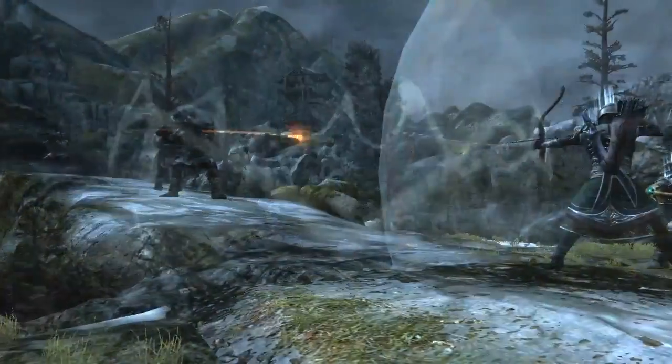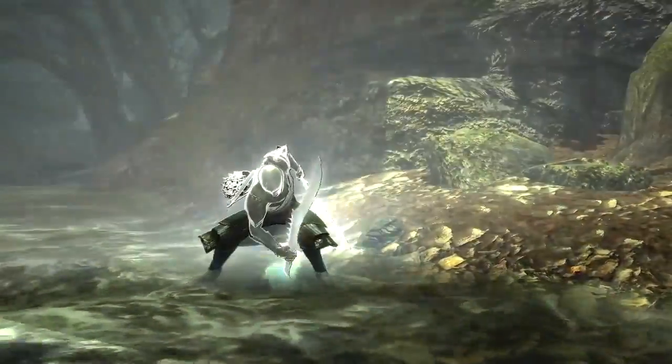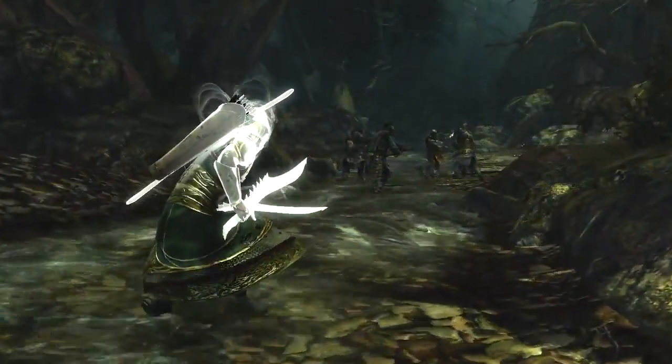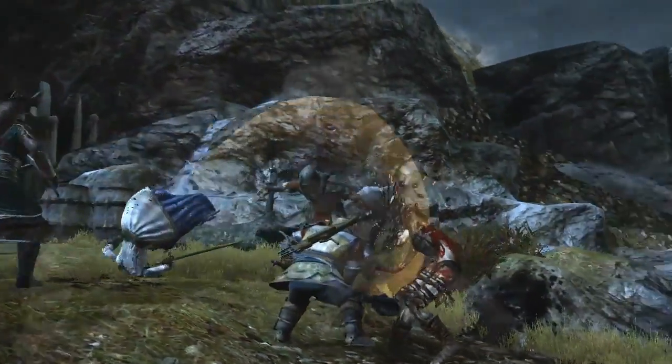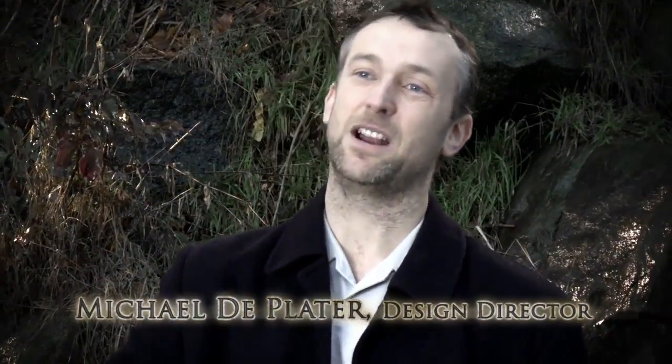The Elf can provide shields from missile attacks. The Ranger can go invisible to sneak behind enemy lines. The Dwarf can tank and draw enemies onto him. You can actually build up and pull off these amazing critical kills together as a Fellowship, as a team.